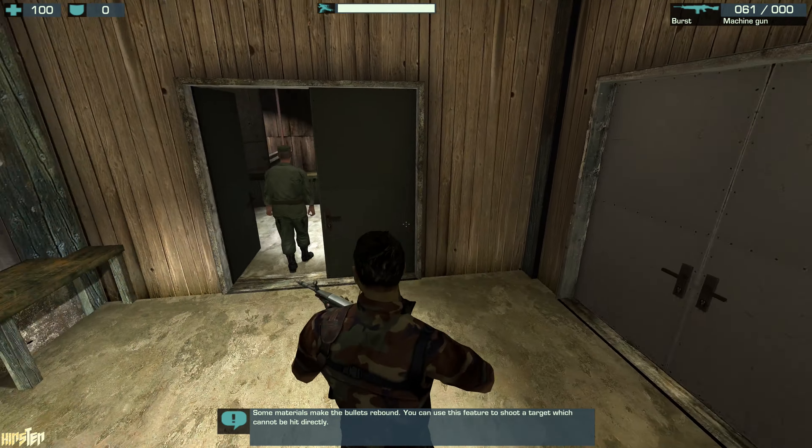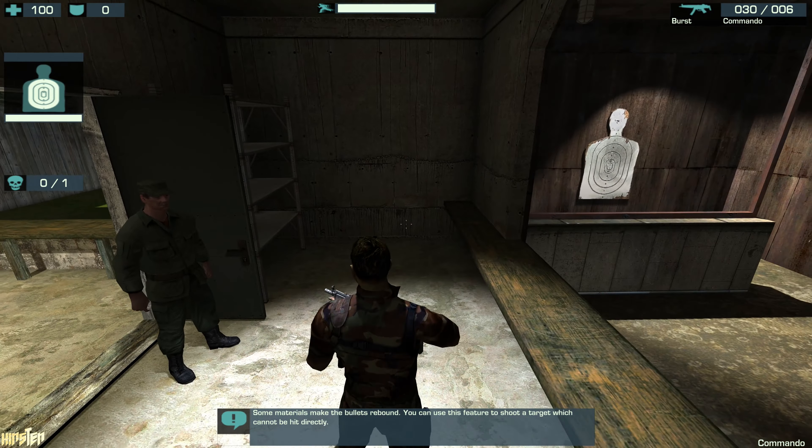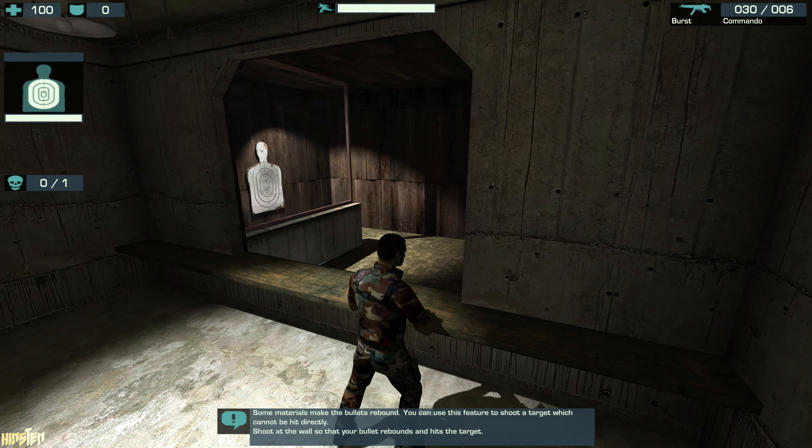Some materials make the bullets rebound. You can use this feature to shoot a target which cannot be hit directly. Shoot at the wall so that your bullet rebounds and hits the target.